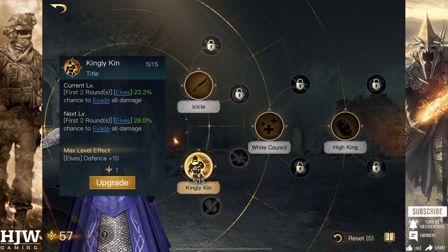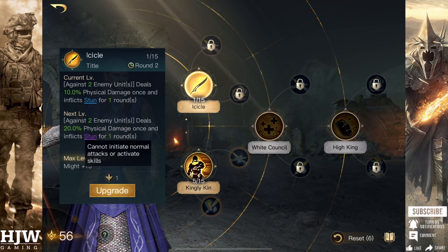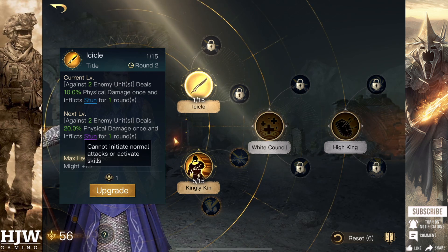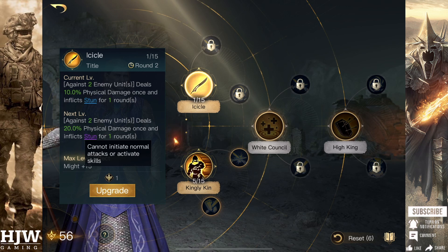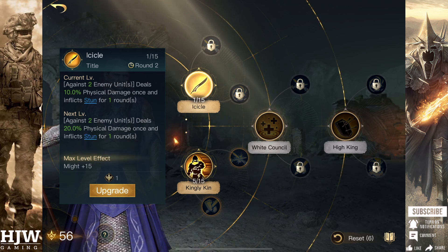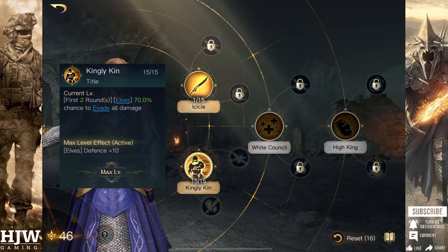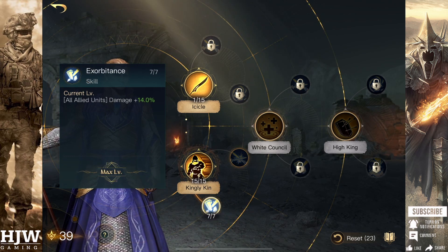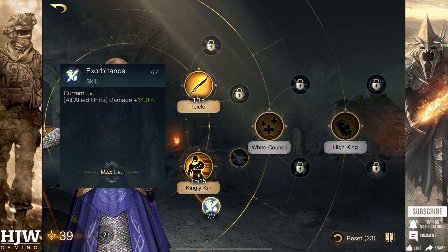Once you've put 5 points into Kingly Kin, I would recommend putting 1 point into Icicle. The reason is you don't want to miss out on that stun — the guaranteed chance to inflict a 1-round stun every 3 rounds on 2 enemy units is too good to pass up. I don't recommend putting that 1 point in Icicle first because it would lock out the other Respect 0 skill tree until you've used 5 skill points. So: 5 into Kingly Kin, then 1 in Icicle, then come back and maximise Kingly Kin. After that, I'd recommend putting 7 points into Exorbitance for that plus 14% damage. Combined with not taking damage in the first 2 rounds, the amount of damage you deal is enormous.